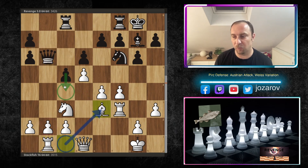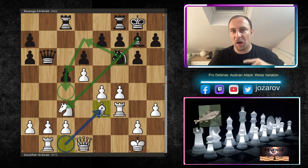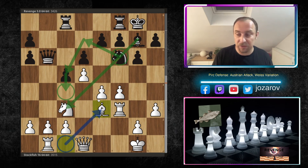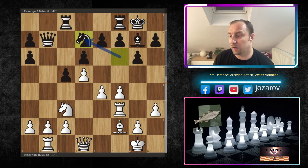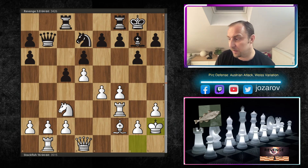If c4 were played, the idea would be Nd7 and then Nc5, when the knight comes to c5 and maybe Bxc3 followed by Nxe4 - a common maneuver not only in the Pirc but also in the Benoni. So here we have Qb7, Bf2, Nd7 with the preparation of c4-Nc5. White plays Kh2 securing the king.